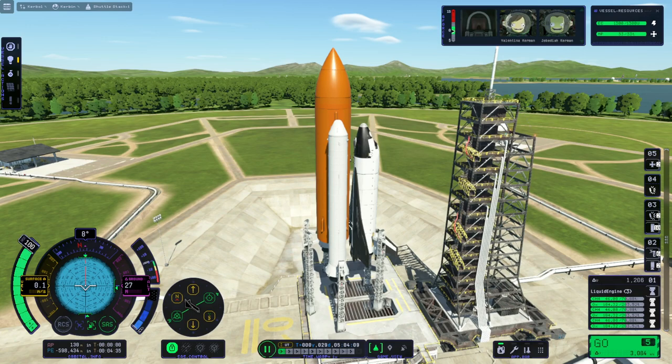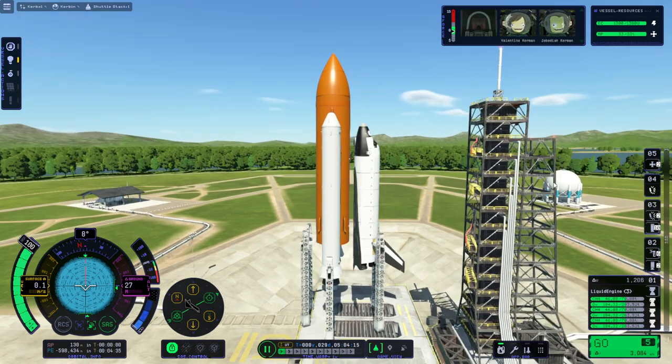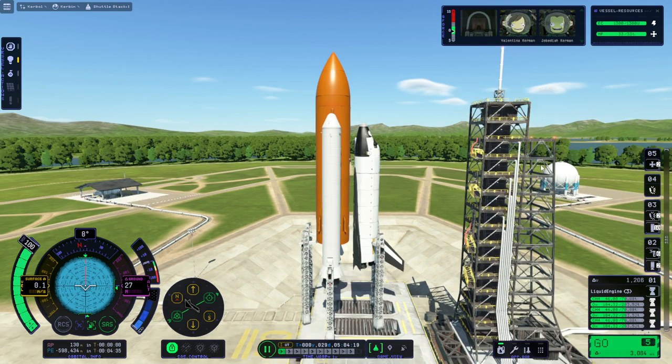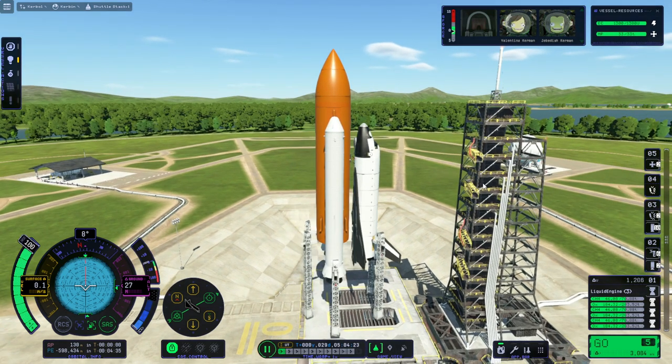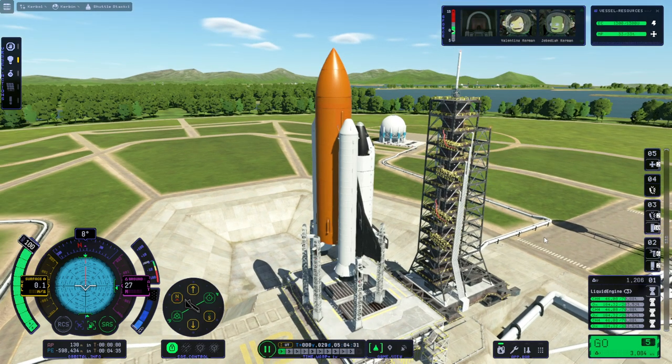Hello everyone and welcome back to Raze Aerospace and Kerbal Space Program 2, where I'm going to once again test the re-entry of the shuttle. Last time we got it up to orbit but a glitch prevented me from actually doing the re-entry test. This time I hope to first launch it much more stably, and then try to bring it back down. We have Val and Jeb inside, so we better do a good job or we'll revert and try again.